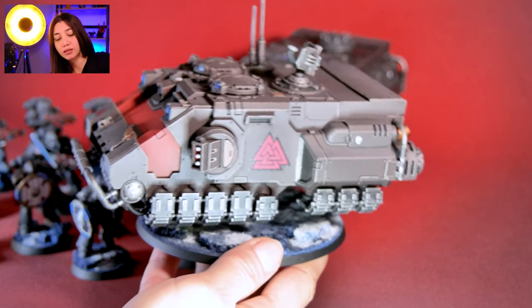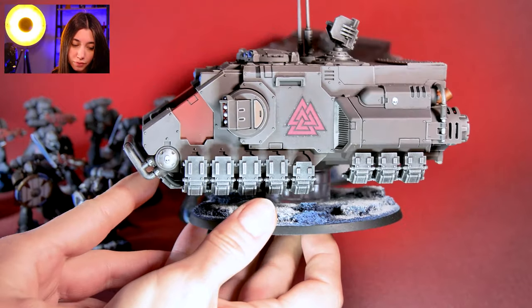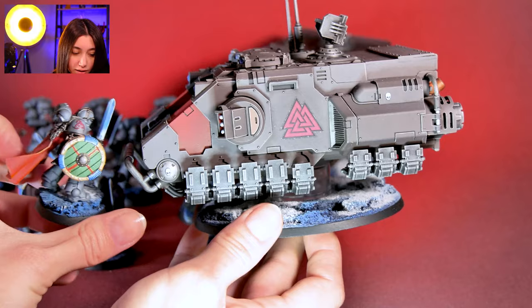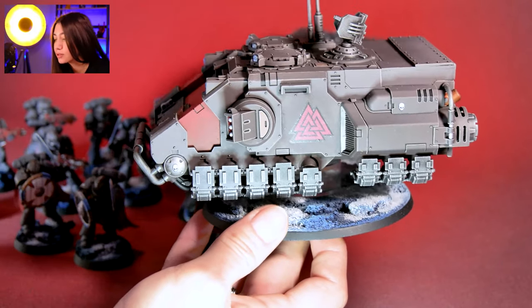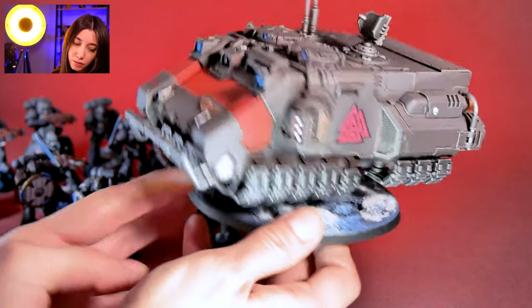And here is our level 4 Impulsor. As you can see, they have the same symbol on the shoulder pads as the minis, and the Impulsor itself is also painted at level 4.